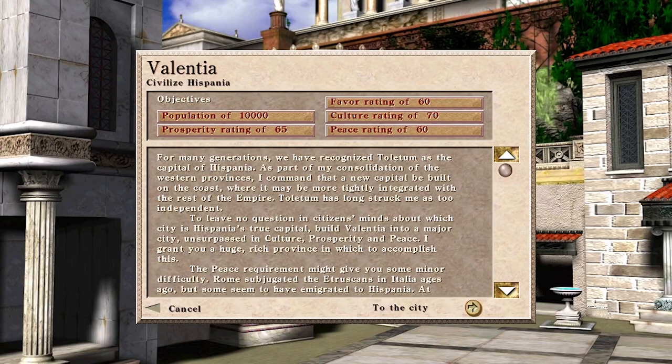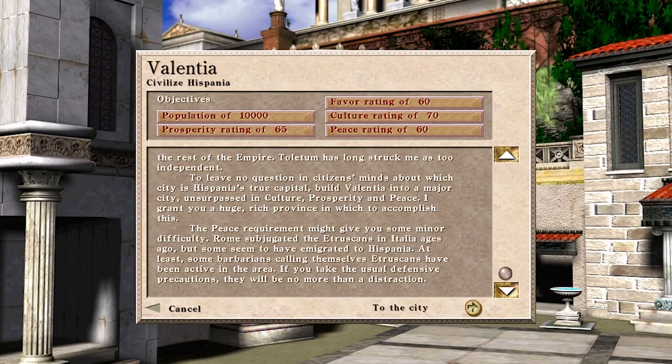For many generations we have recognized Tolitam as the capital of Hispania. As part of my consolidation of the Western provinces I command that a new capital be built on the coast where it may be more tightly integrated with the rest of the Empire. Tolitam has long struck me as too independent. Build Valentia into a major city unsurpassed in culture, prosperity and peace. The peace requirements might give you some minor difficulty — some barbarians calling themselves Etruscans have been active in the area, but if you take the usual defensive precautions, there'll be no more than a distraction.